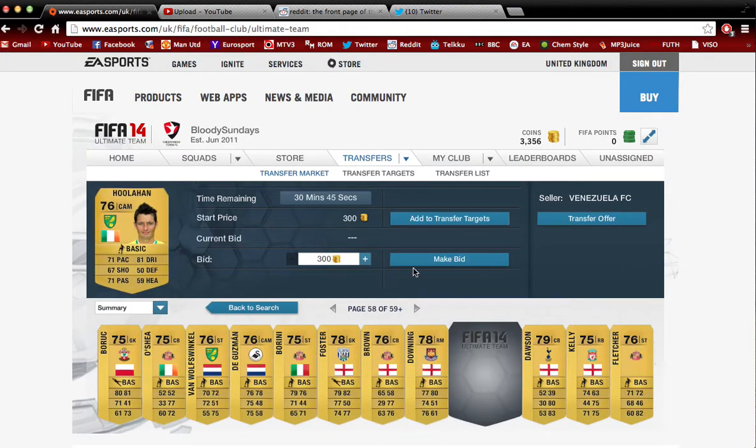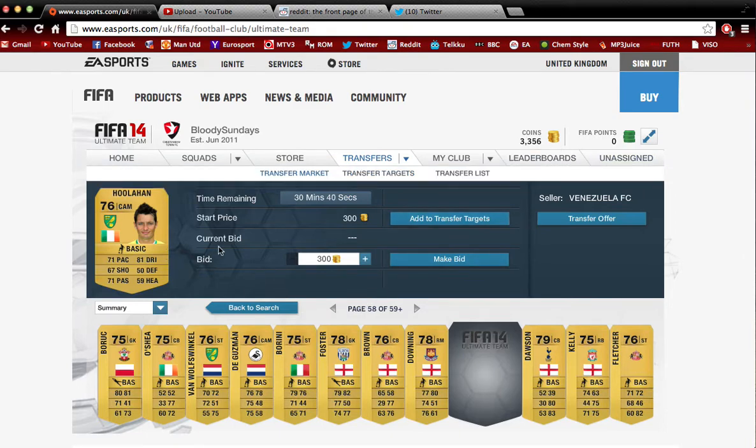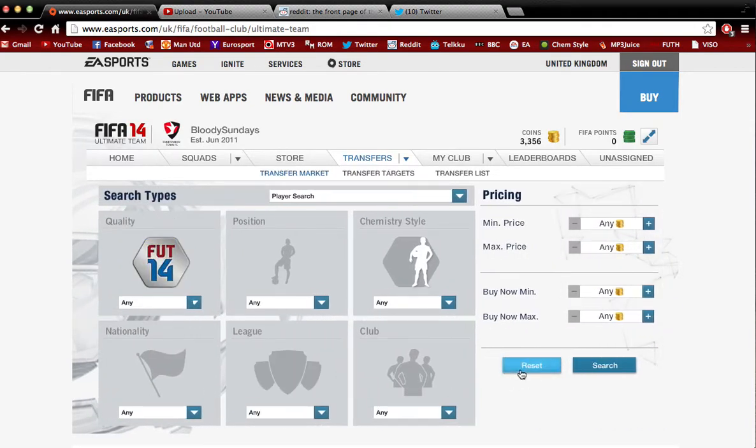For example, this guy here will quick sell for about 315 coins and has really good pace. Place a bid of 300 — no one is going to outbid you. Once you win him, put him up on the transfer market for 350 bid and 400 buy now. Someone will likely buy him for 400 since people aren't sure of the market yet and think it looks like a good deal. Boom — you just made 100 coins, just like that. Do this for lots of players and it's the main money-making method early on.